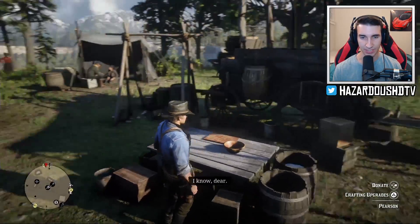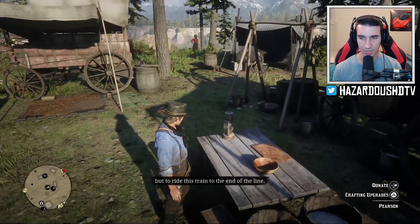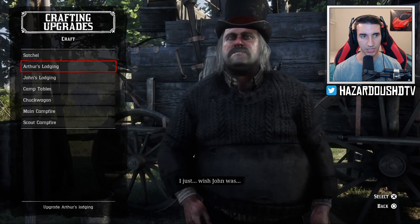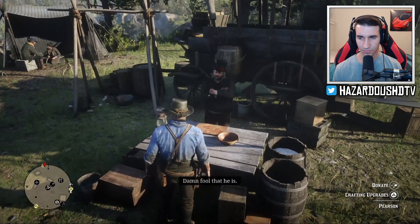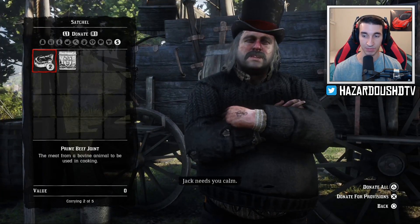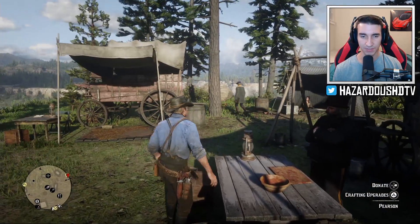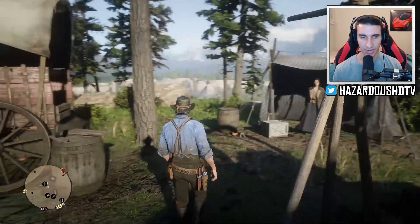Moving on to another spot - this is where Pearson operates his headquarters. A lot of these markers are grayed out so we can't do everything yet, but basically you can come here to craft certain upgrades. You can craft different items for your satchel and there are so many different crafting upgrades. You can also donate to him - I donated a prime beef joint, something I cooked out in the wild. Other gang members can actually use the food, but you also want to save some food for yourself when you're outside.